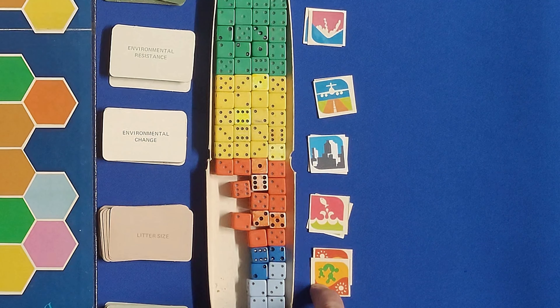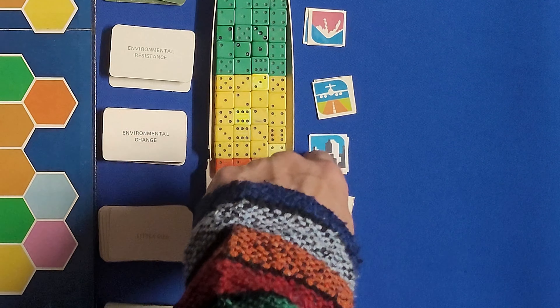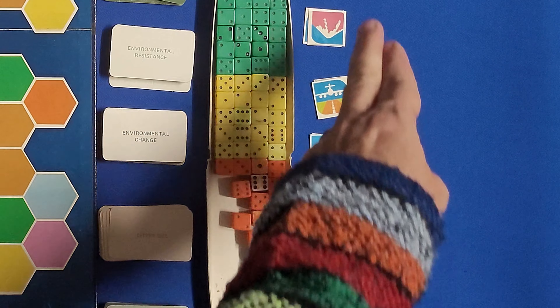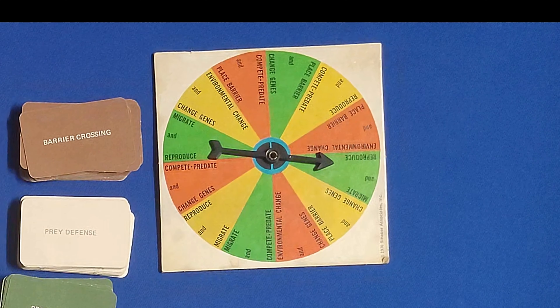Right over here are what are called barrier cards and you've got five different ones, two of each. You have the desert, rivers, cities, jet ports, and mountains. The man-made ones — cities and jet ports — are going to affect any of the hexes that they are adjacent to. We'll talk about that in a little bit.